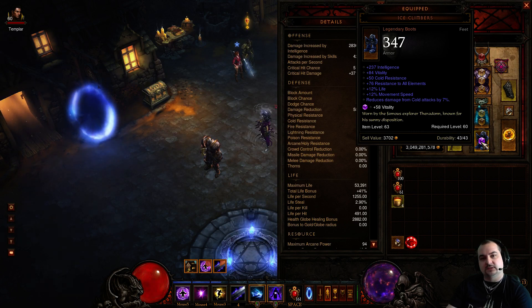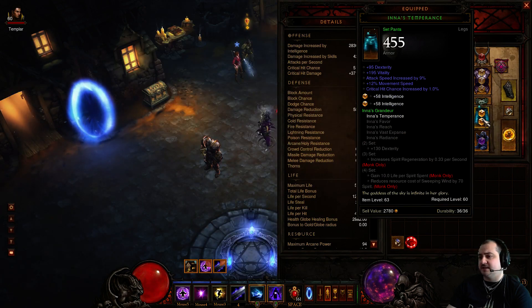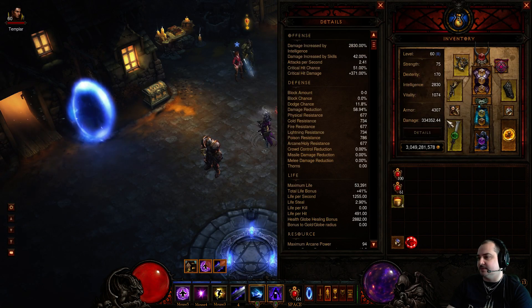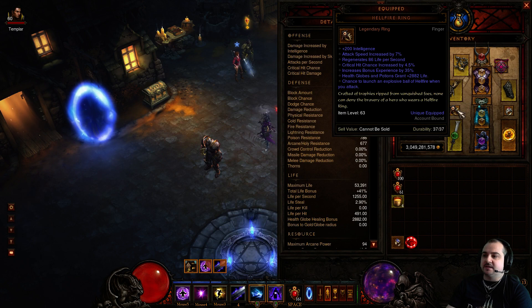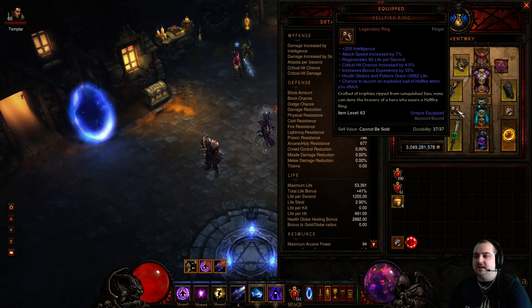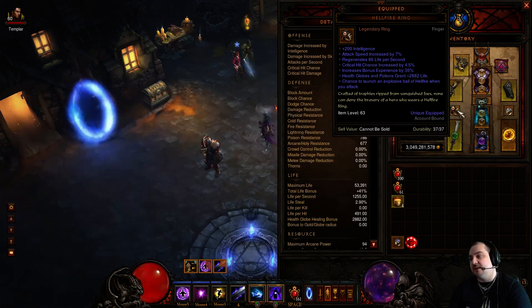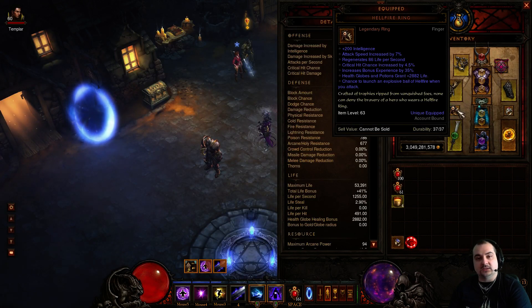If you go Ice Climbers, try to get vitality as a base roll as well. I'm using Innas Temperance legs with extra attack speed, crit, and high vitality - basically 195 vitality. You can just use Black Thorns if you want, but I like the extra movement speed. I've capped my movement speed across just these two items for efficient farming. I'm using an attack speed, critical chance Hellfire Ring - this is optional, I've only got this for the extra 45% EXP bonus. But you can use any ring. A good Zuni Stone of Vengeance ring with a pair of Zuni boots would be great to get that 150 intel bonus.